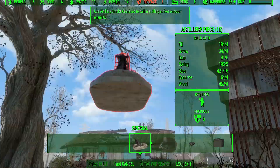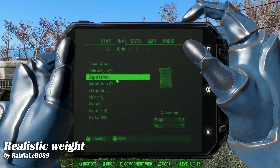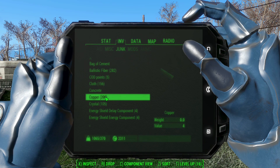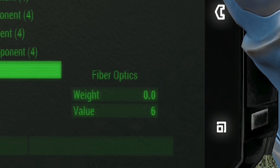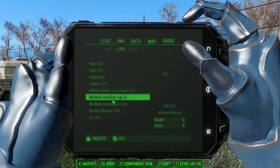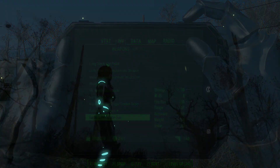Our final mod is Realistic Weight. This does not give you any appearance changes — it gives you stat changes. It will change the weight values of all objects in your inventory and give them realistic weight values so they match their names, except for armors. This applies to vanilla objects.